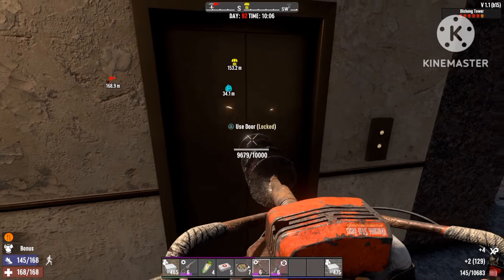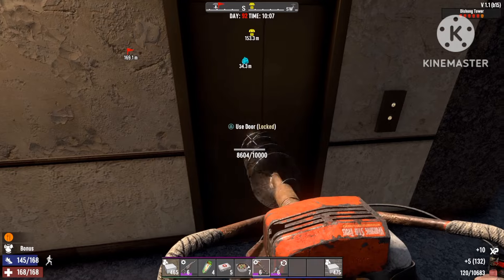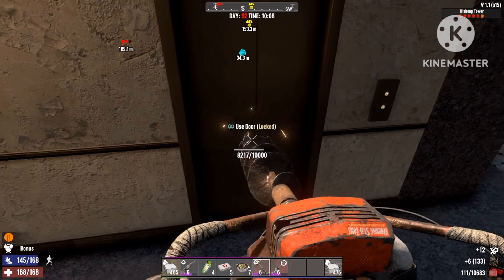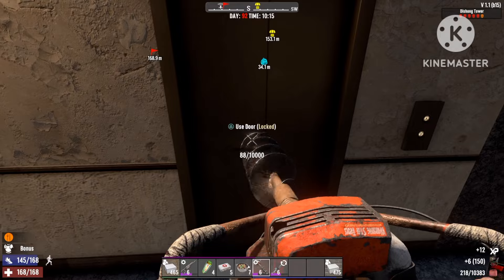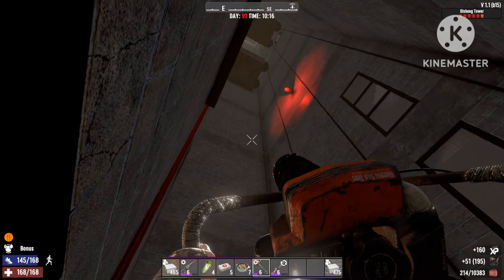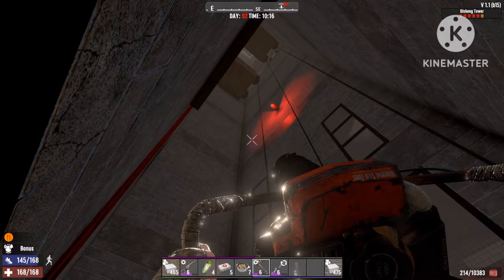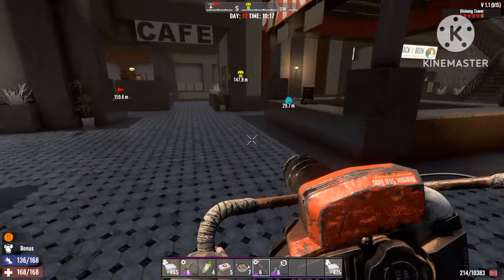You also get the best loot — tier 5 loot from the zombie drops. First, come to the elevator at the bottom of the Disong Tower. We're going to skip through this part — you're gonna break down the door. Once you break it down, it's open all the way to the top, but we're only going to the second level.